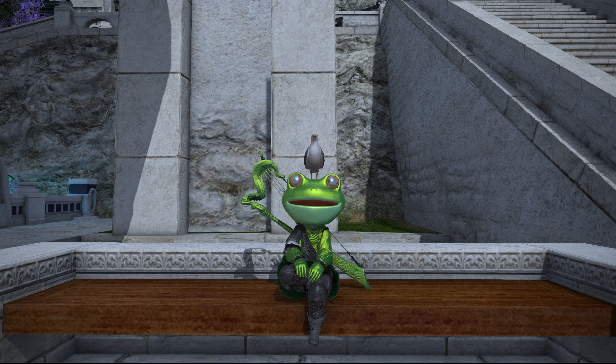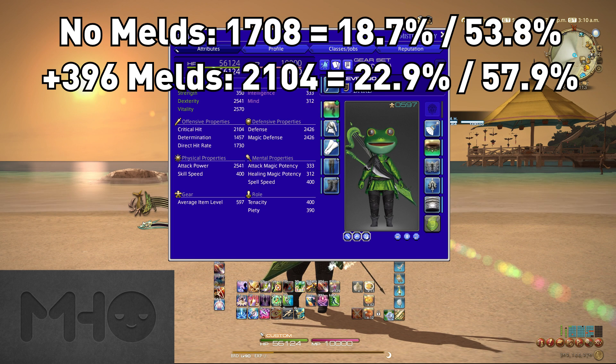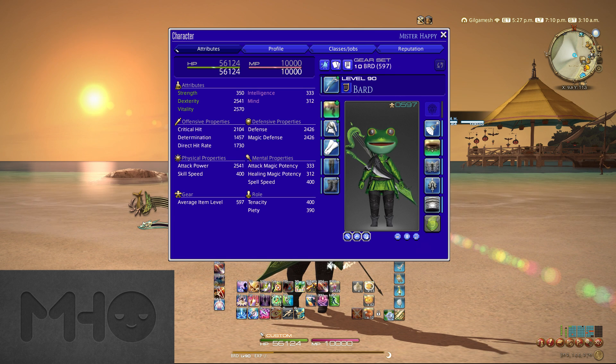While some people ask when they should start melding, others ask if it's really all that important. They see, oh, it's only 36 determination or 36 critical hit rate — that's not that big of a deal. And I'm here to tell you it is, across all of your armor when you factor all of that in. Here's what my bard is currently wearing — with this gear set I have an extra 396 critical hit rate. So without those melds, I'd have 1,708 crit, which would give me an 18.7% chance to crit with a 53.8% bonus damage when I do land a critical hit. Now with the 396, I'd be at 2,104, which would put me at a 22.9% critical hit rate and 57.9% critical hit damage. That's over 4% critical hit rate and over 4% critical hit damage across all of my skills across the fight — pretty substantial. And then I have determination melds and direct hit melds, and there's food buff on top of that, so it really compounds super quick.